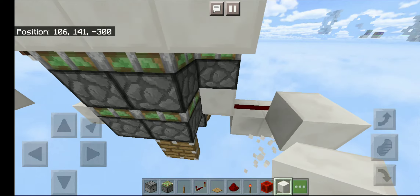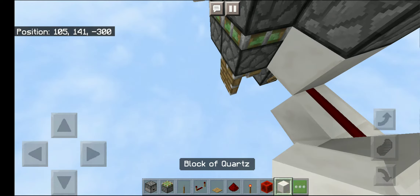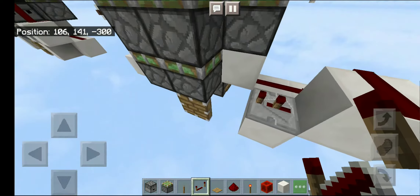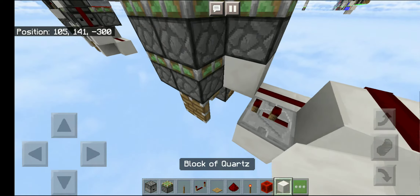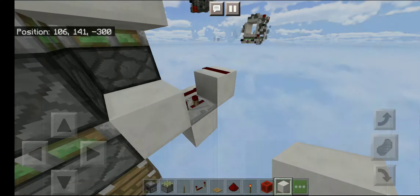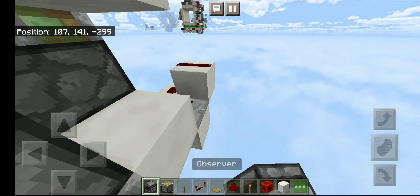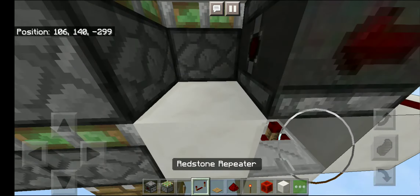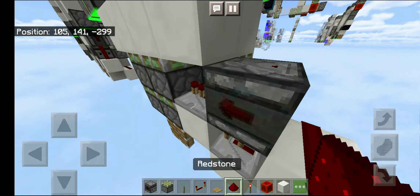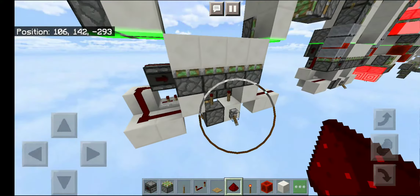...go one block up and place a redstone dust on it, and a solid block there, then a redstone repeater facing this way on two ticks delay, and a solid block. Then get an observer, place one facing this way, get one repeater set to one tick, and another one there.